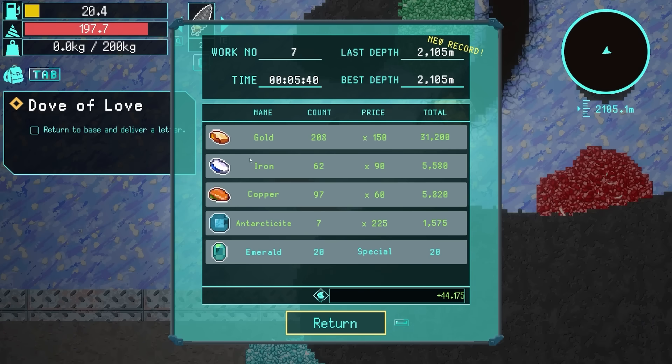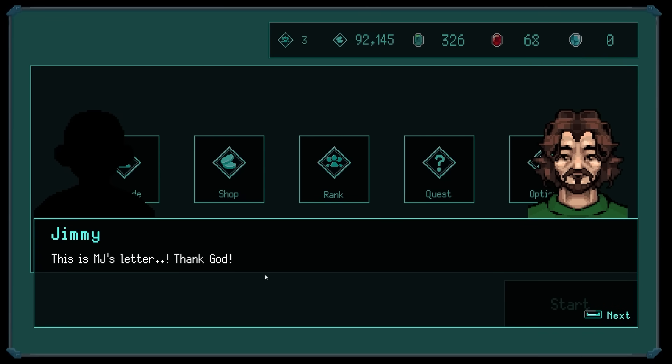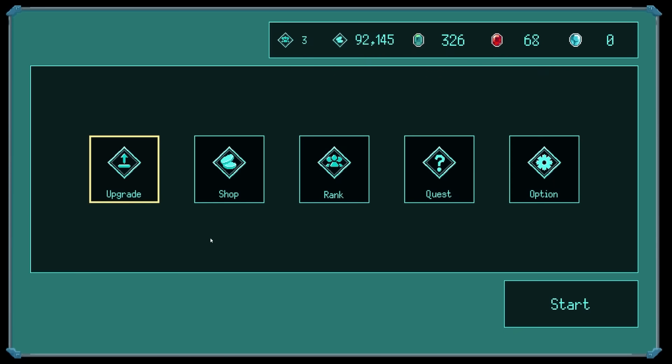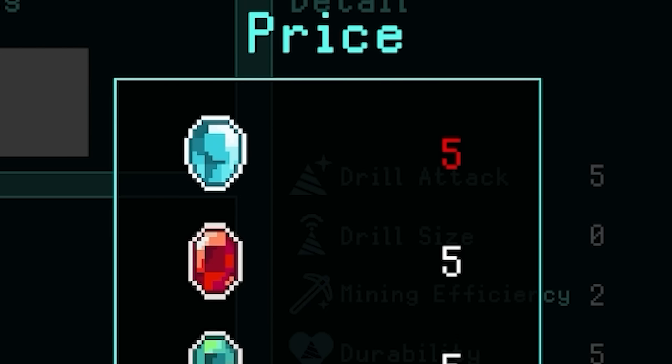Not as much as last time because I filled up my inventory with iron and copper. But look how much that new Antarcticite is worth - 225! Jimmy's back at the surface, so we don't have to go find him again. He's just told us there's a legendary mineral down there. For now I've got 92 grand to upgrade my stuff. To level up my drill - oh no, I need some of that mineral. I think that's in the Antarctic area.